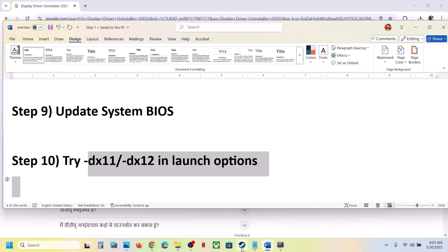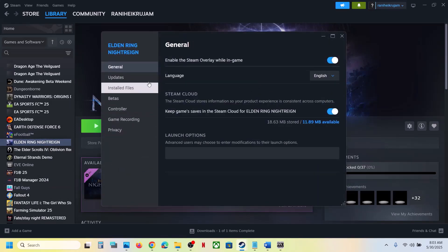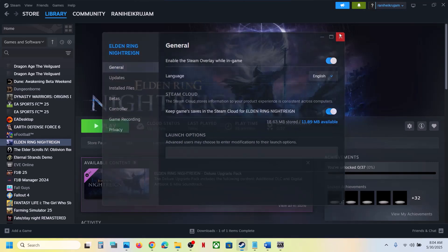The next step is to try DX11 or DX12 in the launch options. Right-click the game in Steam, select Properties, and in the General tab go to Launch Options. Type -dx11 and launch the game to check. Still not working? Try -dx12 instead. If neither works, clear the launch options field and follow the next step.